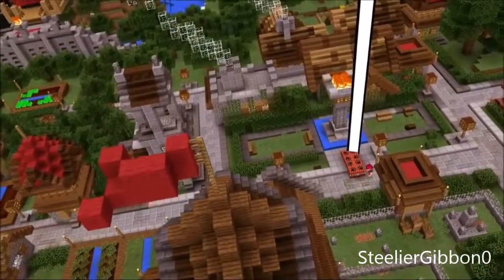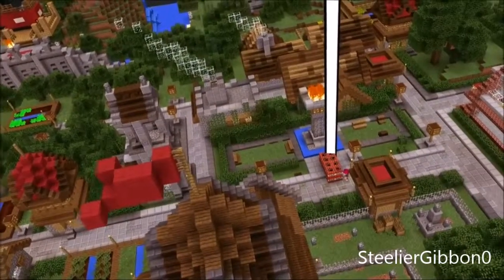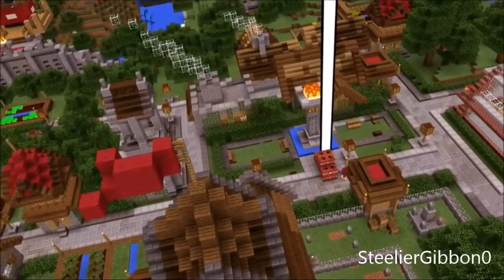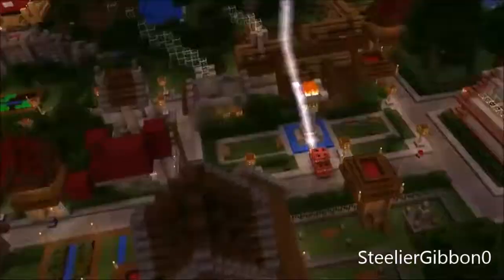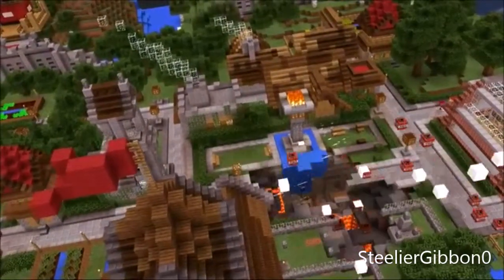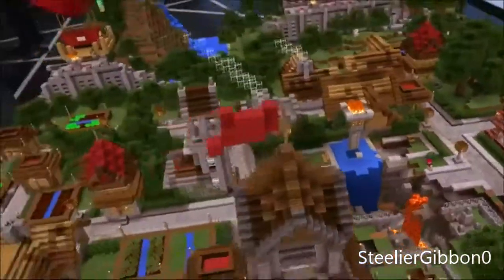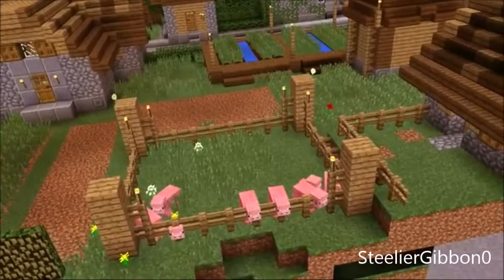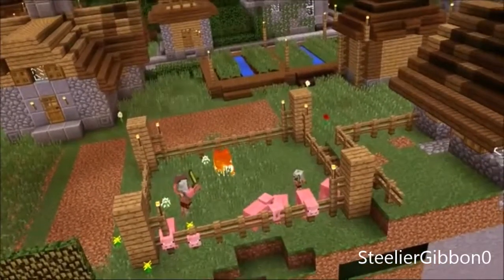I'm placing some TNTs so I can blow my way into this stronghold. I could use a light though, Saks. Using HoloLens, I have access to all console commands in Minecraft just using my voice. I can focus my gaze on the TNT and say 'lightning strike.' Step back. There's a lot of materials down there I wouldn't have seen without you. There's one more thing I want to do with lightning — I see a pig pen over here. I think the pigs need an upgrade. Lightning strike. There you have it — zombie pigmen.